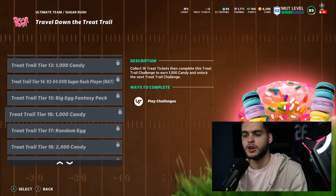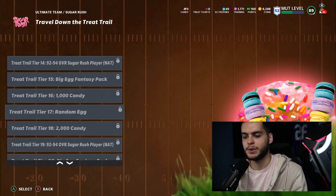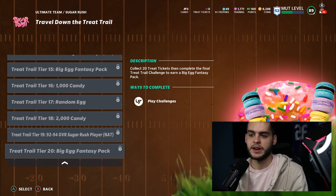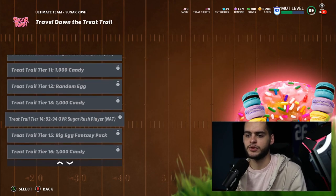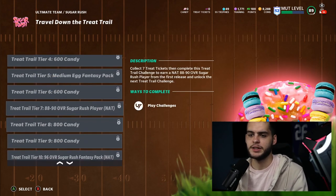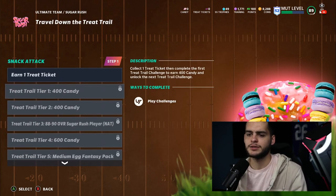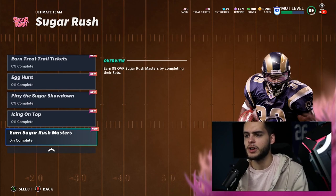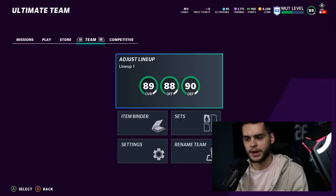You also get a free 92 Egg Fantasy Pack, another 92–94 pack, and another Big Egg Fantasy Pack. So if you complete the full trail you essentially get a few Big Egg Fantasy Packs, a few free 90s, one free 96, some free 80s, lower eggs, and some candy.